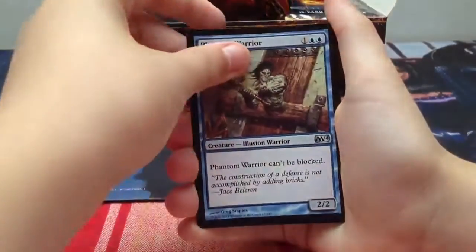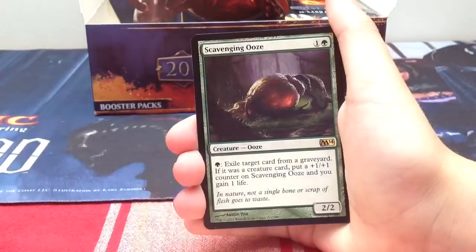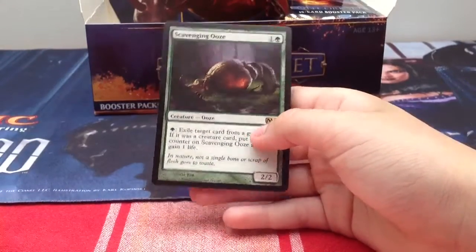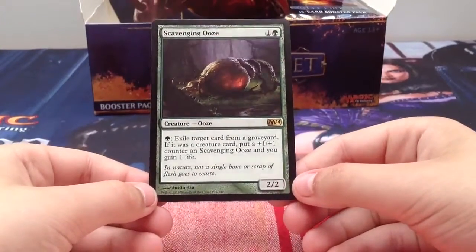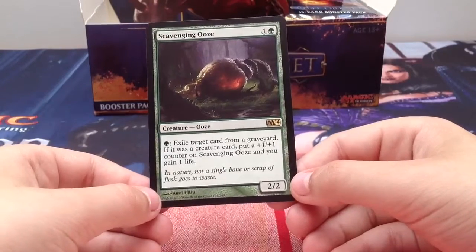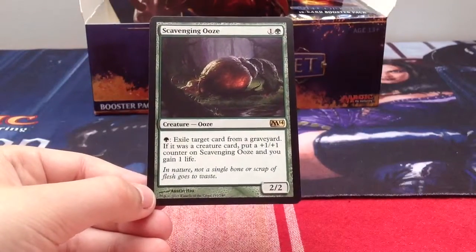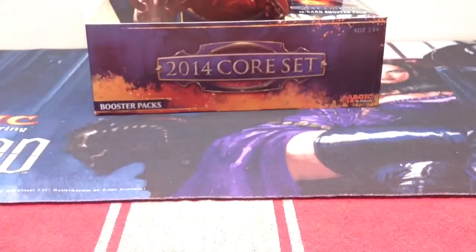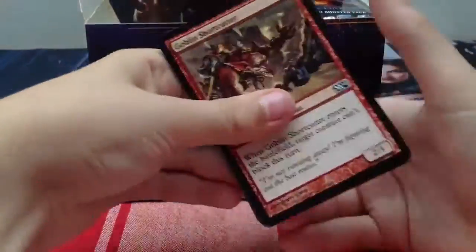Vampire Warlord, Phantom Warrior, Diabolic Tutor. Oh nice - Scavenging Ooze! A legacy card, shown to be a standard card, and soon to be a modern card. Basically a bear that has: pay one green, exile target card from a graveyard - if it was a creature card, put a plus one plus one counter on Scavenging Ooze and you gain one life. A really good card because you don't even have to tap it and it grows really big. Everything is awesome - except the fact that I haven't gotten any Young Pyromancers.